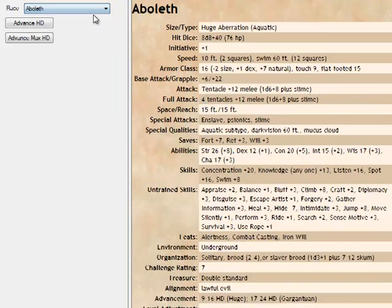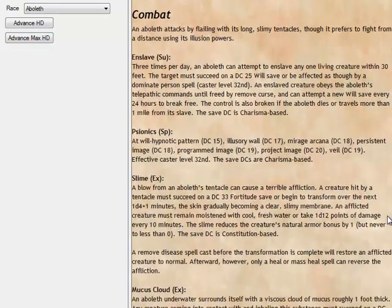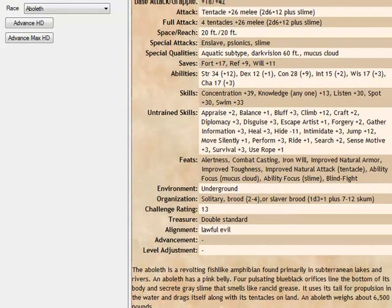Some of the ones I have done — I have the Avalik done. You can max him out real quick. DC33 Fort Save — that's a rough one. CR13 — yeah, this could be a rough encounter.